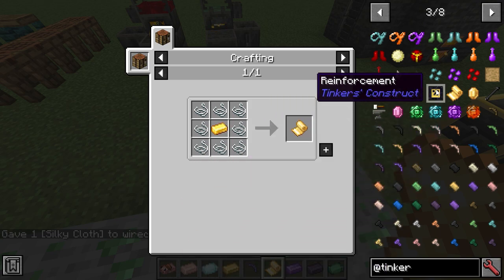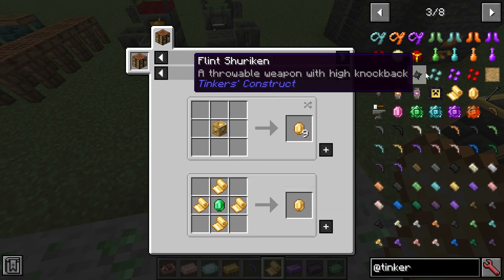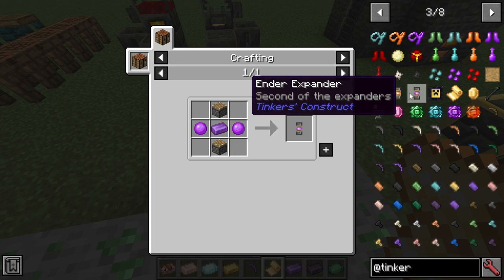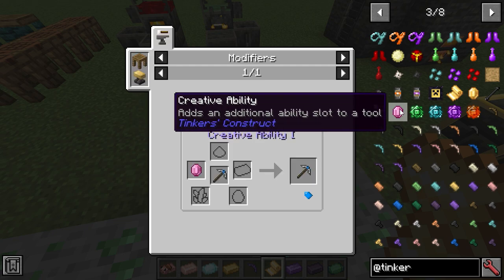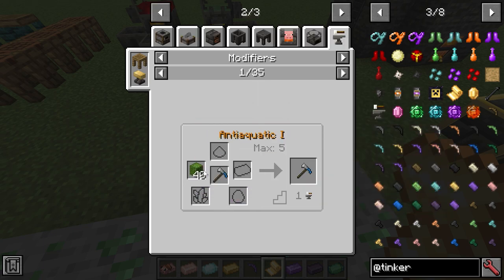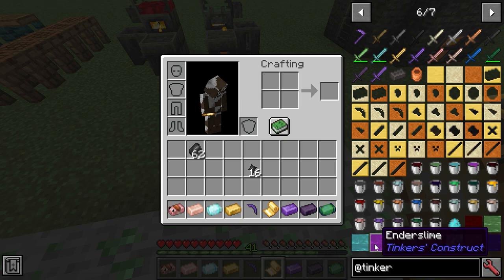Looking at the modifiers: reinforcements are very good; silky jewel is for silk touch; expanders increase the width you can mine with your pickaxe; there's also a creative ability jewel which is not craftable. Cactus, spider eye, and other things you'd expect can be modifiers. Slime crystals are back, and there are a bunch of new materials including ender slime.